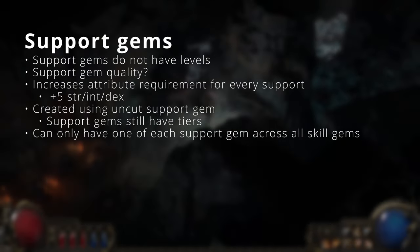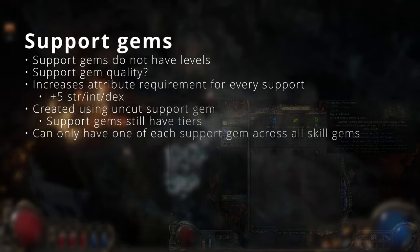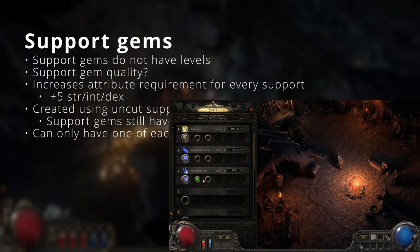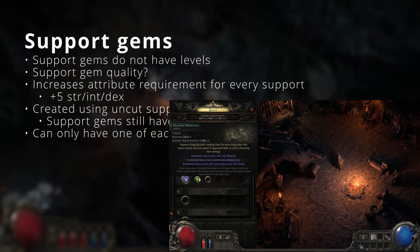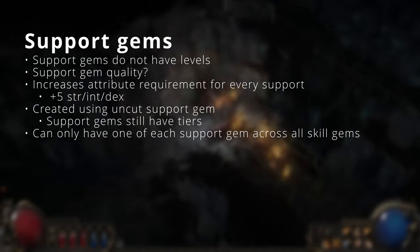In PoE 2, support gems no longer have levels, and we haven't seen anything about quality for them. Every support gem you use incrementally adds 5 to the corresponding attribute as a requirement globally. You can't use the same support gem in different skills, forcing you to choose where it best fits.